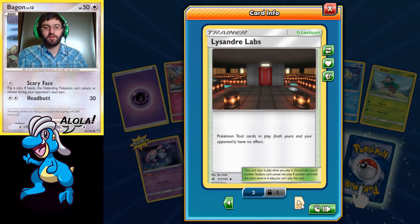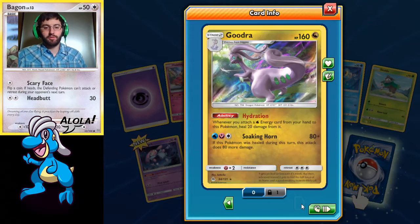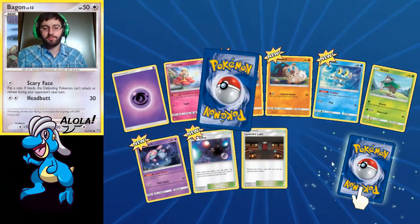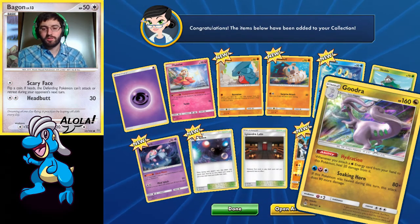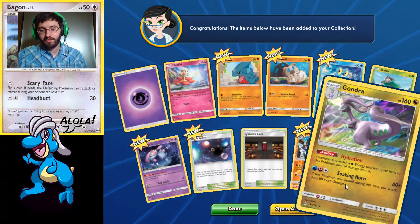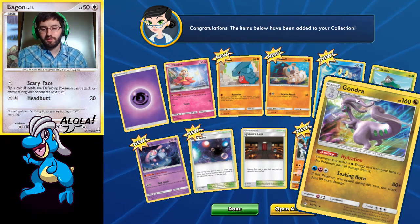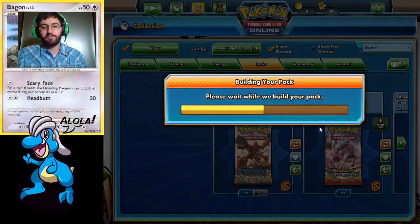Lysander Labs — no tools in play have any effect. Another Barbaracle, and a Goodra with High Hydration. I kind of just skipped through Goodra, which is a slick-looking card. Hydration heals it, and if it's healed, it does an extra 80 damage. So that's pretty sweet — you heal Goodra every turn and it does an extra 80 damage. Pretty cool. Someone's going to try that deck out.